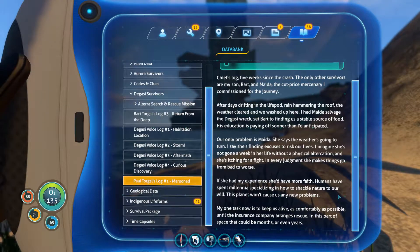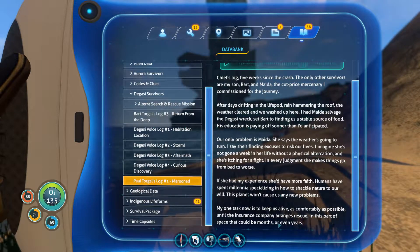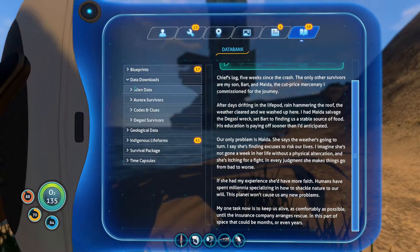His one task is to keep them alive until the insurance company arranges rescue — in this part of space that could be months or even years. I want to say it took them three years to get out here. We got kind of lucky with the Sunbeam — so to speak, because they're dead now. But the Sunbeam was just in the system, on the far side, and there's nothing out here.